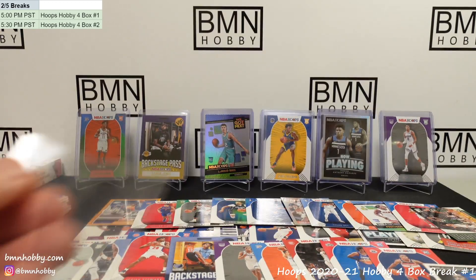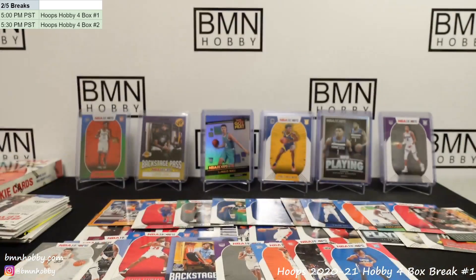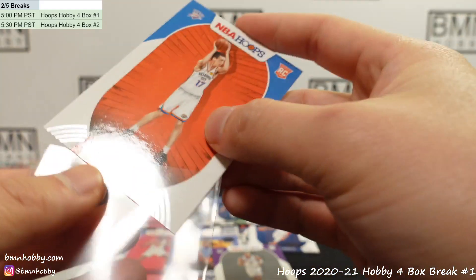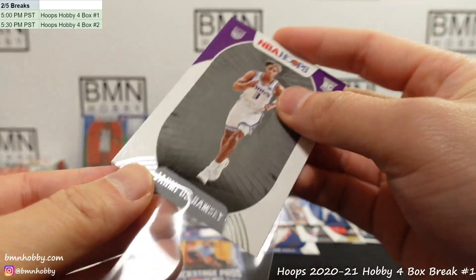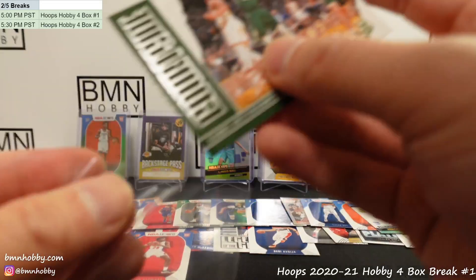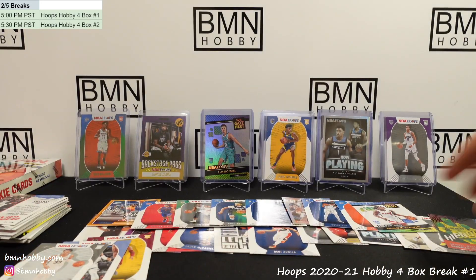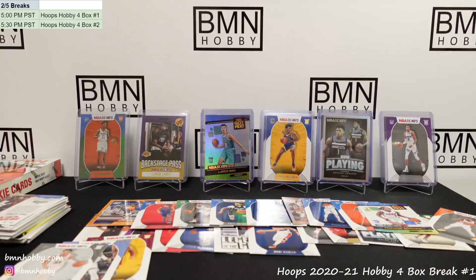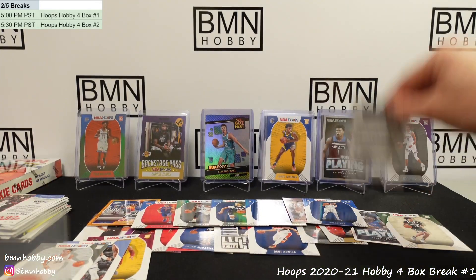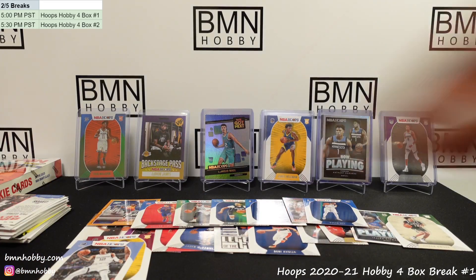Courtside Giannis — very nice card. Quickly and Trey Jones. Wish me luck — this is a lot of cards to sleeve. Very nice Backstage Pass Ja — I think a hollow of that would be amazing for anyone collecting Grizzlies. Hypnotized Westbrook. Precious. Theo Maladon. Trey Jones. Give me that second year Ja.